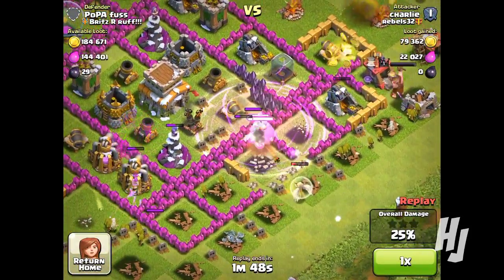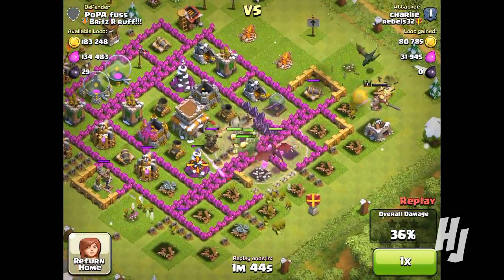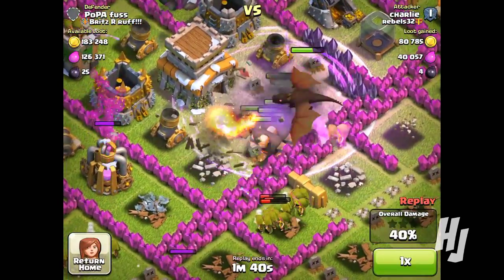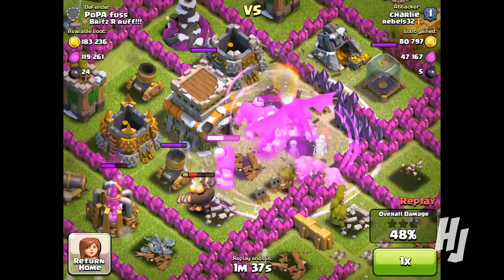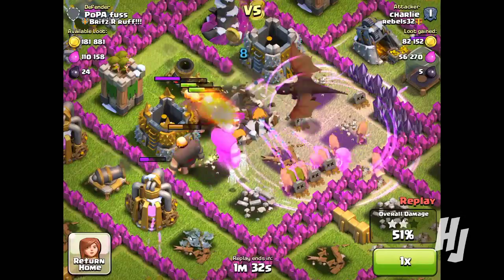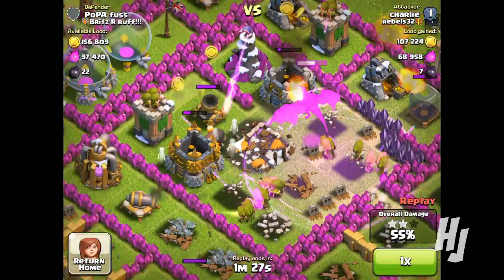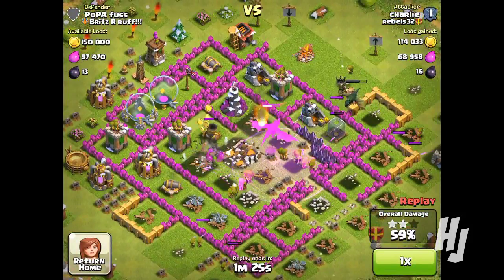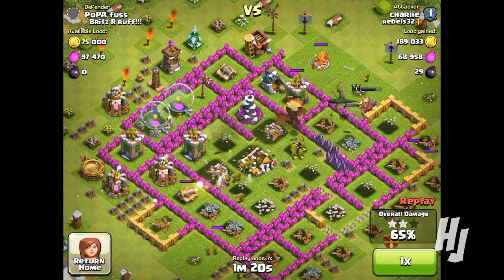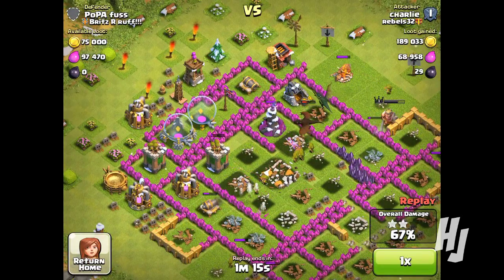The rage spell helps get them through the walls as quick as possible so I can get into the inner base. Once they get through, I put down my clan castle troops — I had a level dragon at the base — just to try and take out the army camps and some of the outer defenses. I'm inside the base now, doing really well. My dragon is getting boosted by the rage spell and so are my archers, which is really helping me out.